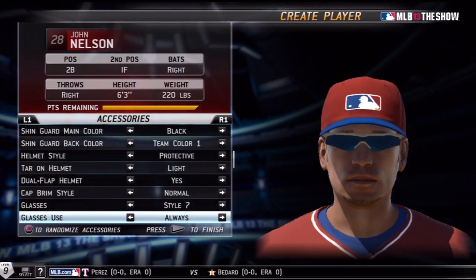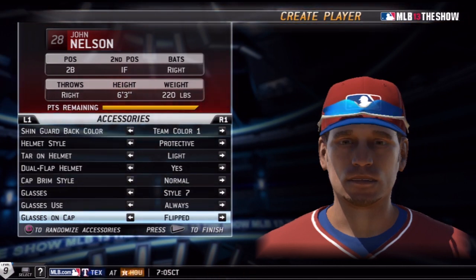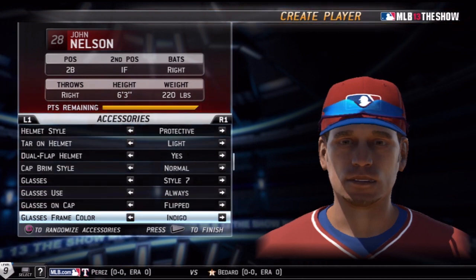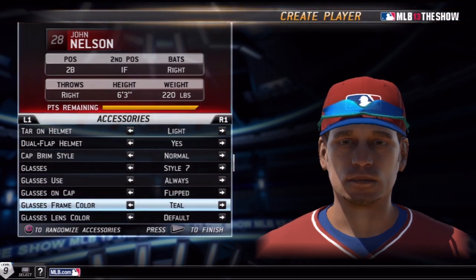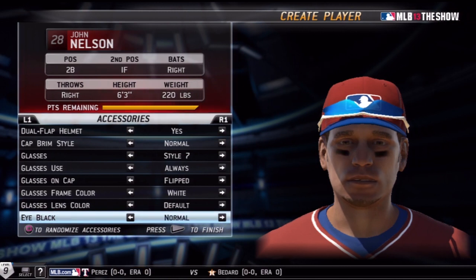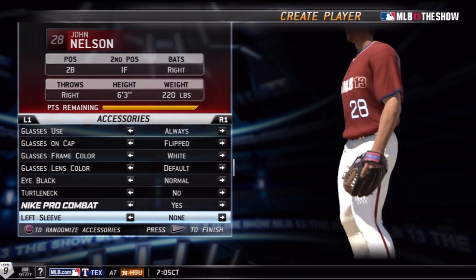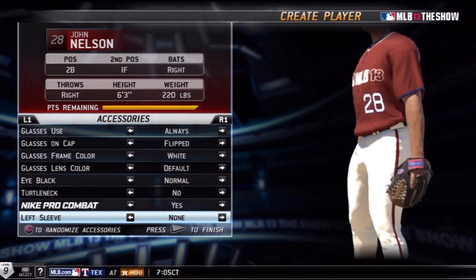Hey, what's going on guys, it's the Yankee fan. Today I'm coming to you with my first episode of my Road to the Show character. As you see right here, I'm just going to be creating the character. I'm only going to quickly go through all this stuff because it actually took about 20 minutes or something. It's just so cool making these guys because they have every single thing you can think of — you can have the way you walk up to bat, the way they wear your eye black.